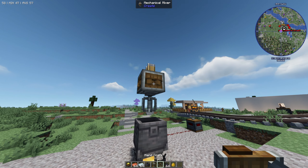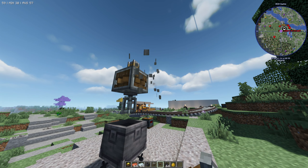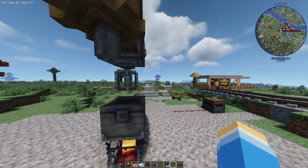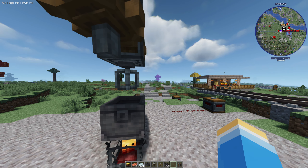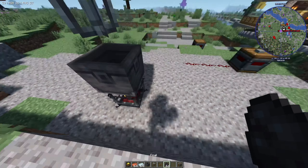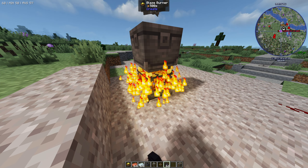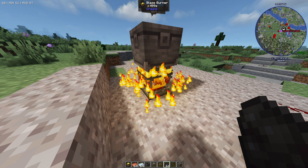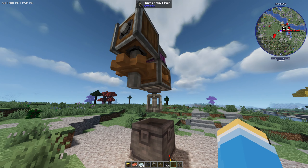Then add the hand crank to the mixer so it can mix. From here, we need to power the blaze burner by giving it some kind of coal or heat source. Just right-click on it like this to add coal. You can see the burn time is now 500 seconds, so that should be enough for now.